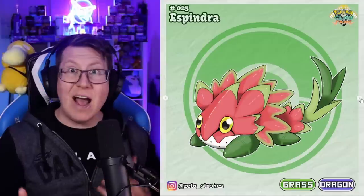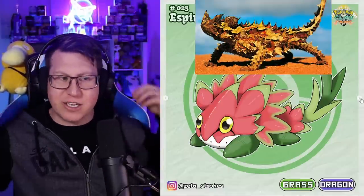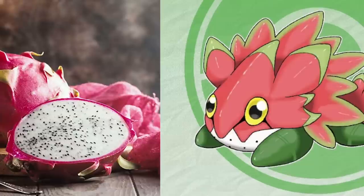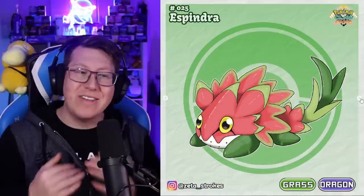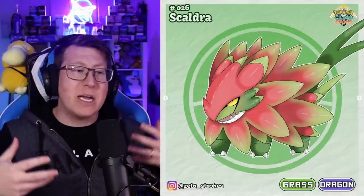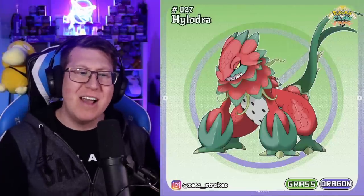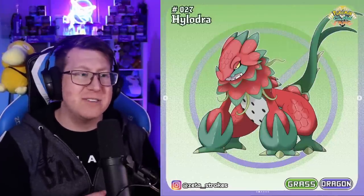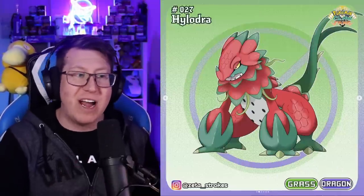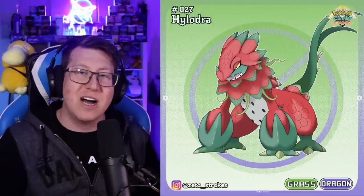Now it's our first dragon Pokemon: a grass and dragon type called Spindra, based on a thorny devil with spikes and a spiky tail, but also based on a dragon fruit. You can see the black speckles on white in the jaw — the inside of the dragon fruit — with the outside coloring the rest. It evolves into Scaldra, and finally into Hylodra, which is much bigger with strong powerful legs and tail, now based on a Komodo dragon. It keeps the dragon fruit coloring on the belly too.